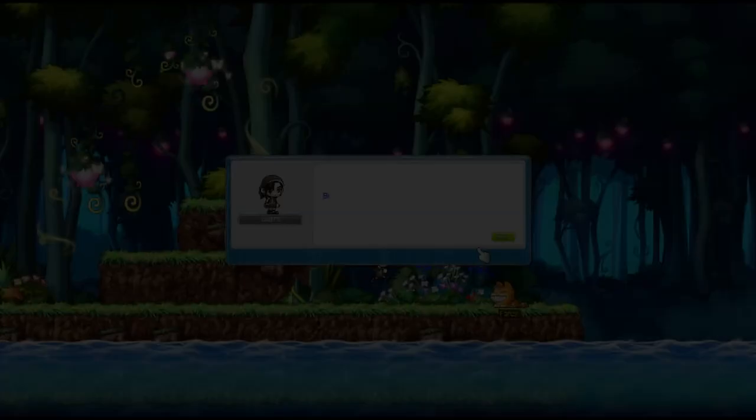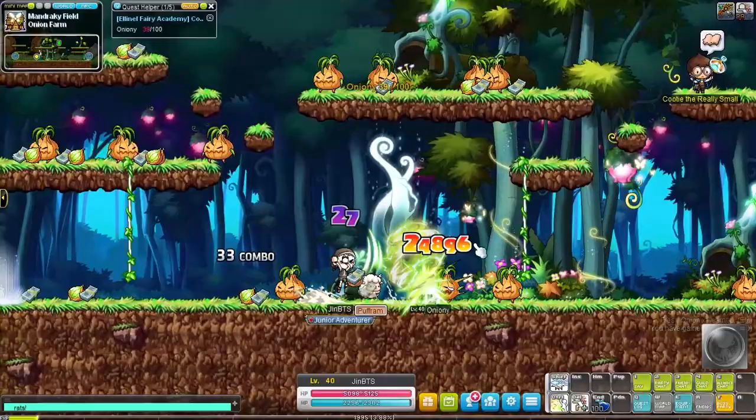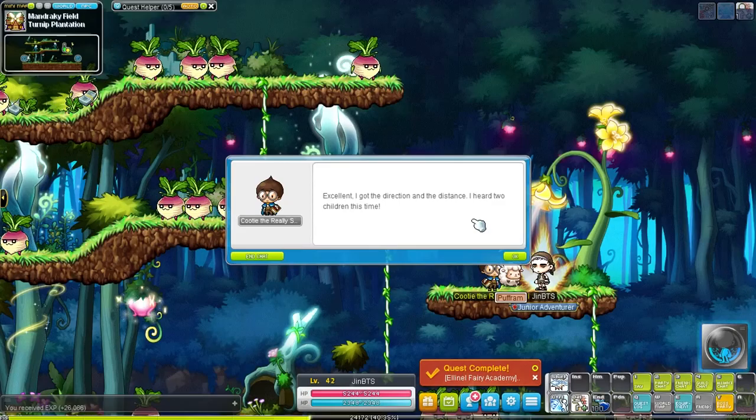We keep grinding in Victoria Island until we reach level 30 and complete the second job advancement. Finally we can start smashing those monsters. We're off to our first team dungeon, Elinelferi Academy. In second job we get our powered up form. We can charge energy by attacking monsters with our skills. We unlock some basic second job skills like mastery and booster, but our HP boost skill also passively gives us 100% knockback resistance which is actually pretty amazing.